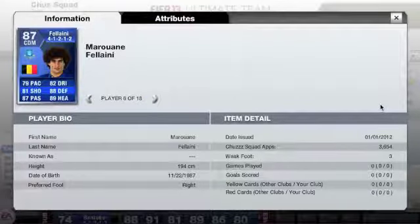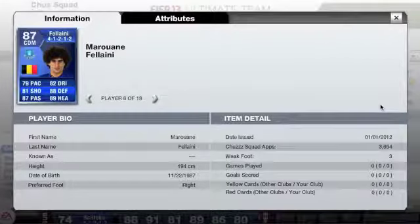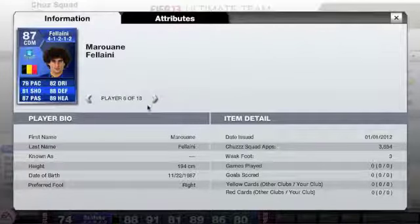Another Everton player is Fellaini, who I played at CDM. He's been pretty impressive this season with 24 appearances, 11 goals and 7 assists. He was player of the month in November and had 2 in-forms. You can't get more than that — I reckon he'll probably be sold in the summer to a big club.